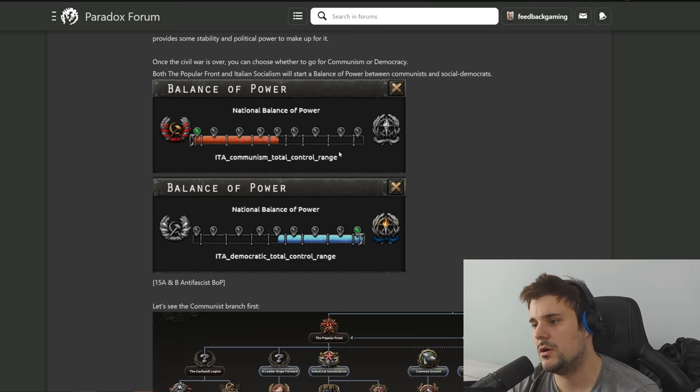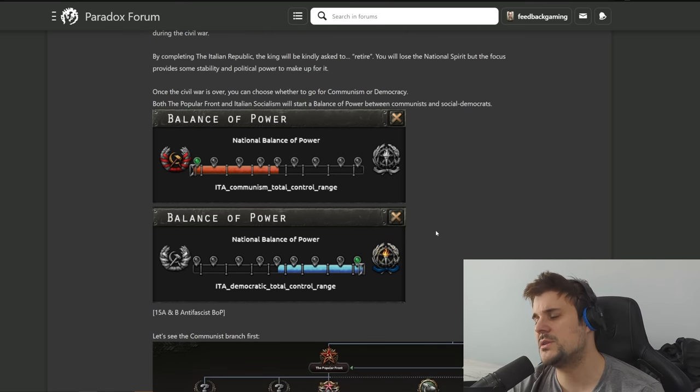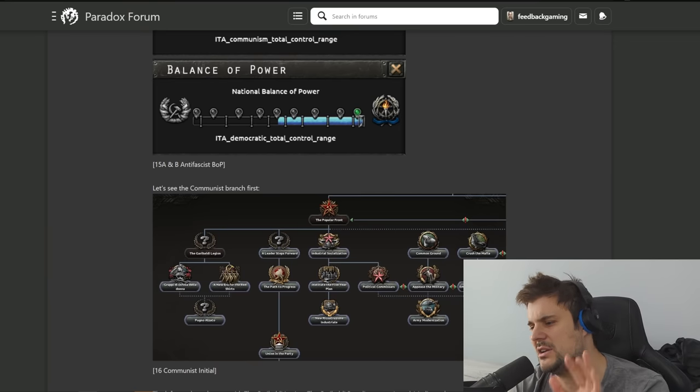There are corresponding balances of power - either power to the communist party or power to democracy. So it's swinging toward communists on the left or democracy on the right; that's such a cool concept. It's basically socialist versus communist. I'm a little surprised it doesn't take more advantage of the existing ideology pie chart mechanics - honestly with every expansion that comes out the ideological pie chart has become more and more redundant.